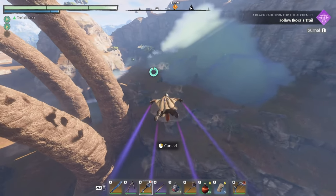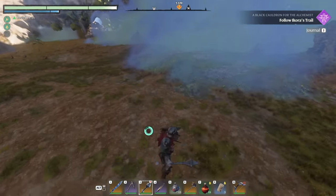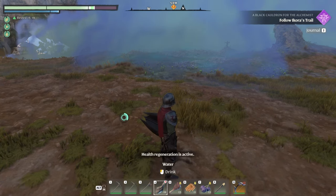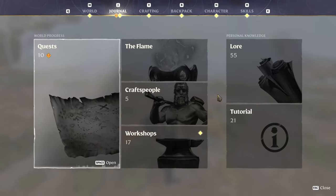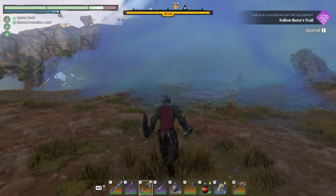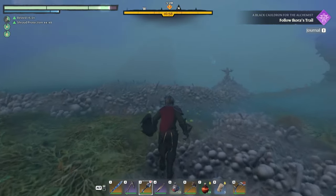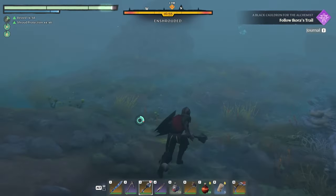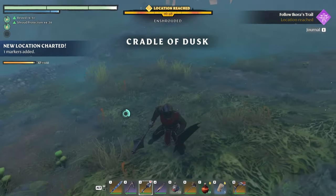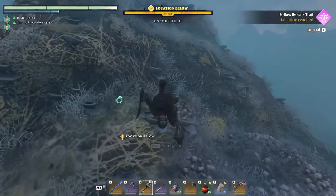It's going to be in the shroud, isn't it? We'll stop just before the shroud and put on a shroud potion. I don't even know if we need one, but we should use up these lesser ones since we're getting the greater ones now. Wait for it to charge back up — okay, good to go. If it's not in here I'm going to be annoyed. The ground was moving over there. Location reached — are you sure? Looks like it's going to be down in a hole.